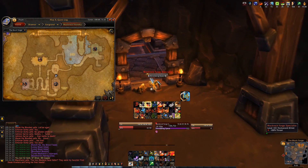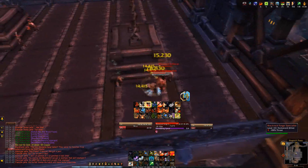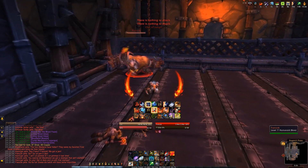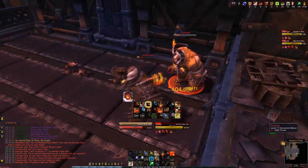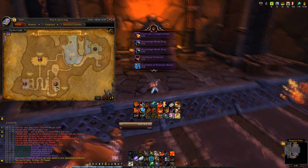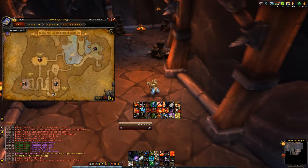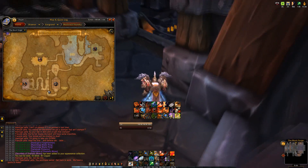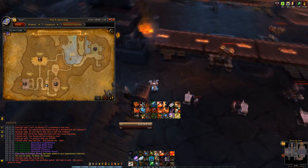Where I'm going now is to the next boss, Hans'gar and Franzok. When you walk in there's some RP and then plates come down — kill the adds and the boss will come out. The whole room is a conveyor belt with different sections. I stand in between the conveyor belts on the piece in the middle — the belts are moving but I'm not. If the fight takes long enough, there are hot plates that come out of the walls you want to avoid, and stamper things that come down and crush you. If the ground underneath you is lighting up, move out of that.